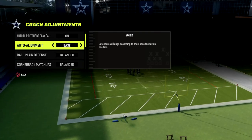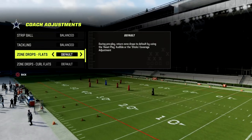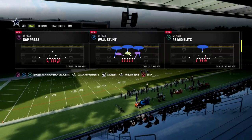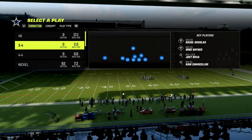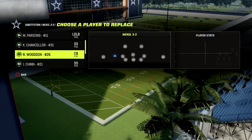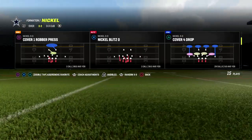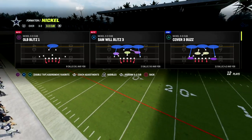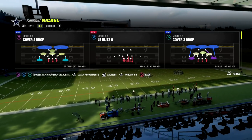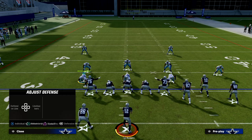Here's the defense setup: go to auto line, put it on base, then put it on match. We're going to drop the zone drops — start by putting curl flats on 30. Curl flats are one of the worst zones in the game in my opinion, so we set them to 30 and don't use them. Then come out in nickel 3-3. The coverage I really like here is cover four drop — literally all we're going to do is shade our coverage underneath.